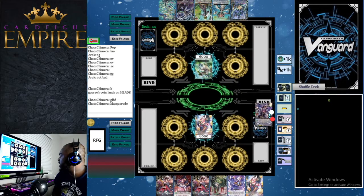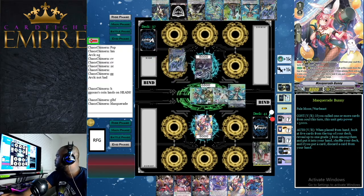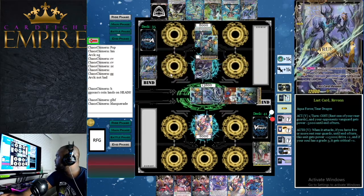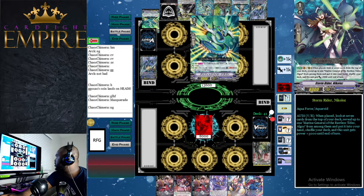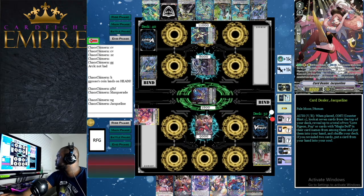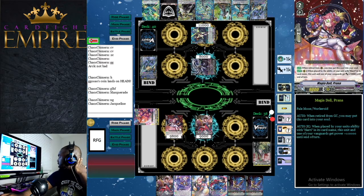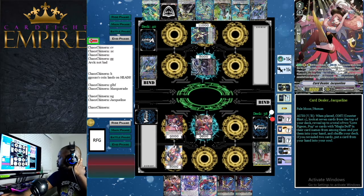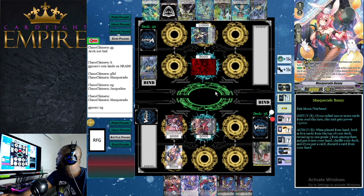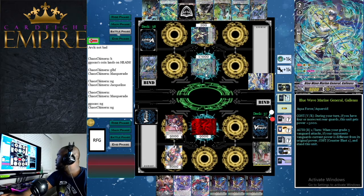For game two we're playing against Aquaforce — this appears to be Revon. We go first, ride Masquerade Bunny, look at top five and get a Harry which is exactly what we needed. Our opponent rides Barragios, looks at top five, discards a Revon, then searches for an Algos and misses. We take his vanguard attack and get a heal on defense. We use Jacqueline's skill counterblast 1 and only find one Magia Doll card — no need to put a card in soul. We play Prana to rear guard for intercept and then Masquerade Bunny, whiff the grade three search and shuffle.